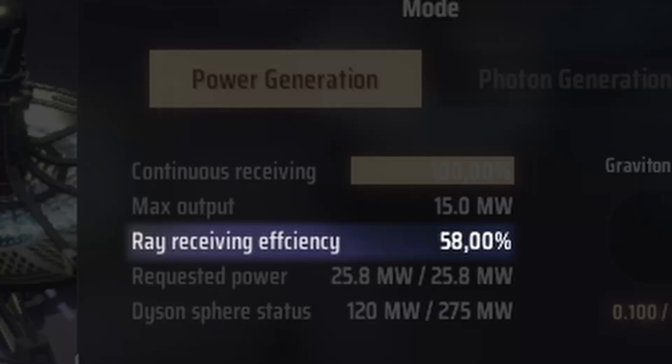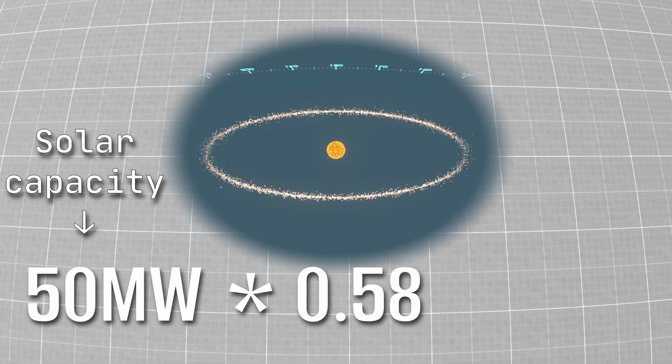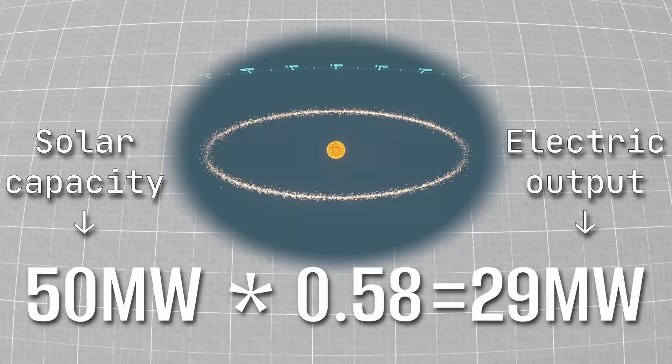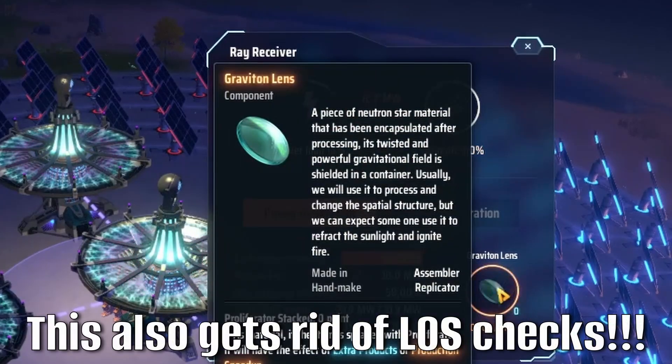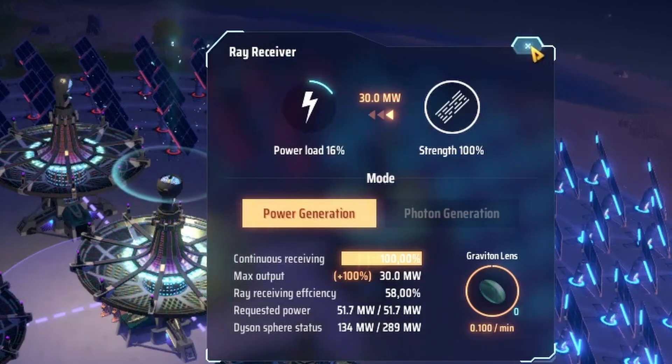Important: the default efficiency rating of ray receivers is only 58% of energy conversion. Meaning, if your Dyson Swarm produces a total of 50 megawatts, only 29 megawatts are actually converted into real electric energy. Luckily, this efficiency can be improved with research later on, and boosting power conversion per unit to 200% with consumable graviton lenses is also an option.